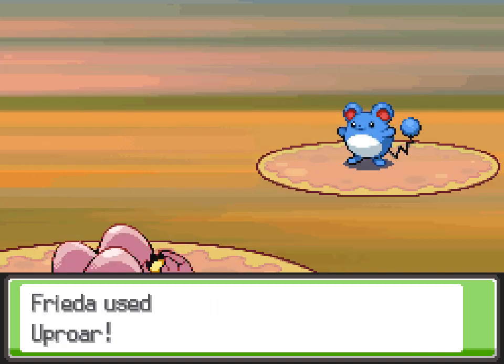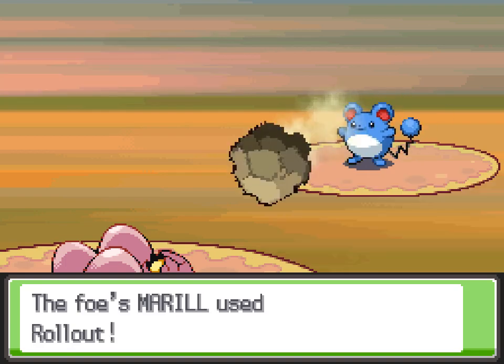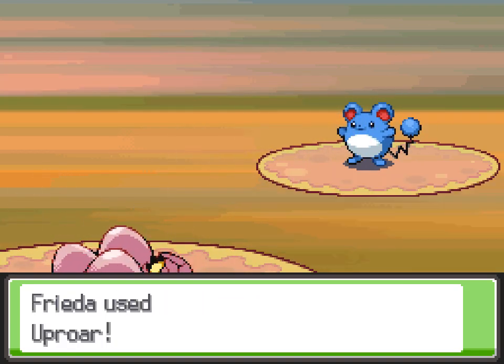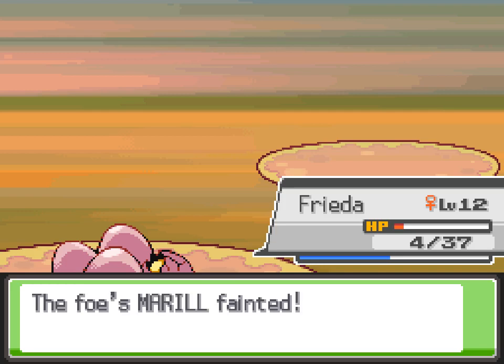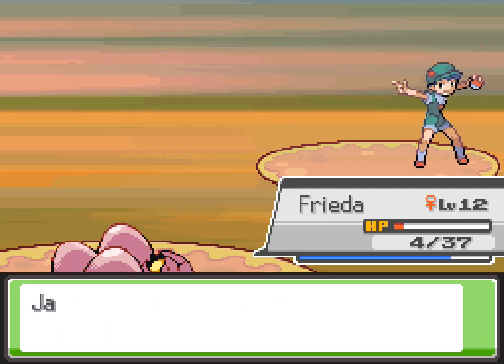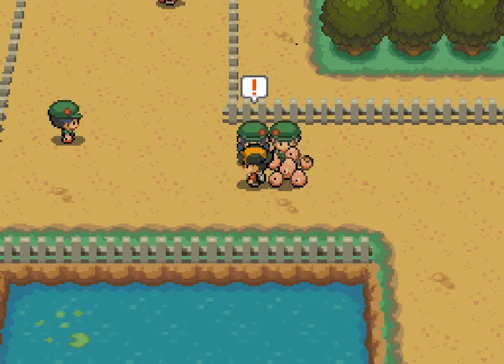It tends to do a pretty good job. Solar Beam one-shot the Sandshrew and got the Marill down quite a bit. Anyway, watch out for Rollout there — Rollout functions very similarly to Fury Cutter, and I will most likely be complaining about Rollout in a future episode, if things go as they always seem to go.